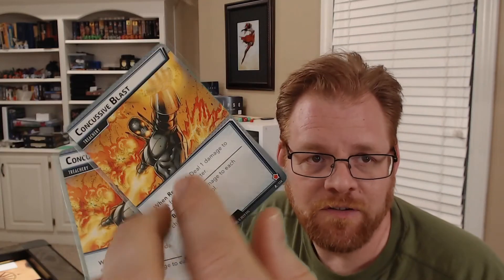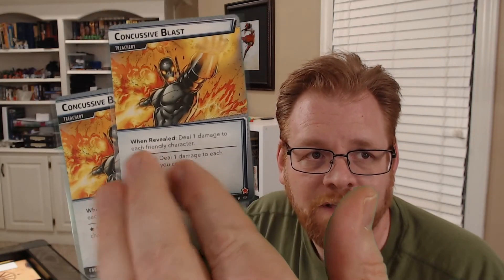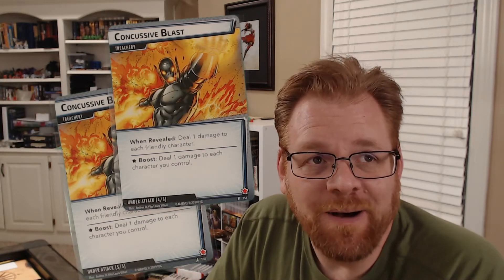Then you add in the other two cards which seem innocent enough. One does one damage to each friendly character — this tends to be an ally killer for me, it'll wipe my allies off the board. The other card seems to come out when I'm right on the line with how much health I have. Concussive Blast is a rough one for me, and I would say it's another step up from the Masters of Evil — not a huge step up, but definitely a step up.